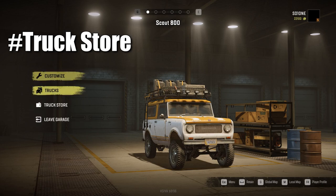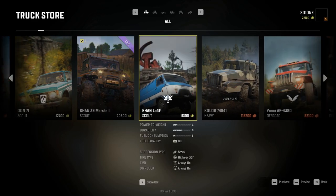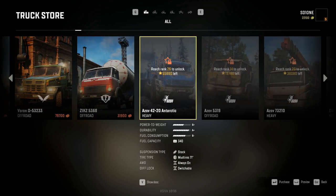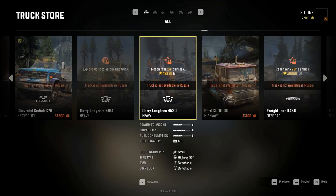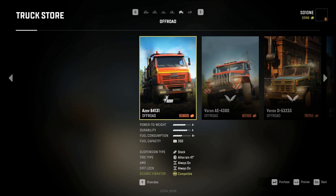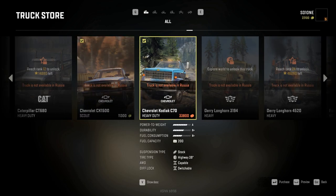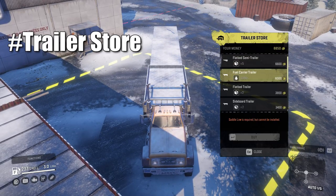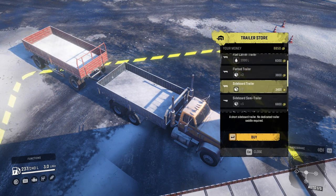Now let's talk about vehicles. SnowRunner has a proper truck store which you can access via garage options. There are 40 vehicles in the base game and not all are available from the start — some are locked behind rank while others can be unlocked by exploring a particular region. There are five categories of trucks: highway, heavy duty, heavy, off-road, and scout. You can't buy Russian vehicles on the American map and vice versa, but you can use any vehicle on any map. This game also has trailer stores on maps where you can buy trailers and semi-trailers.